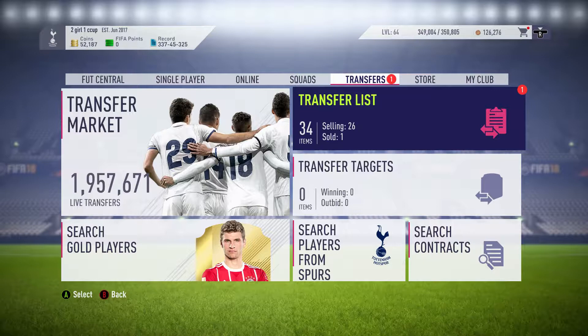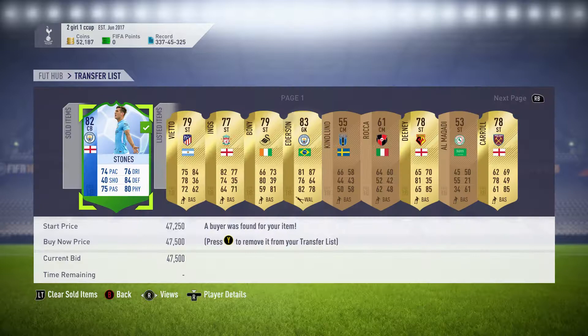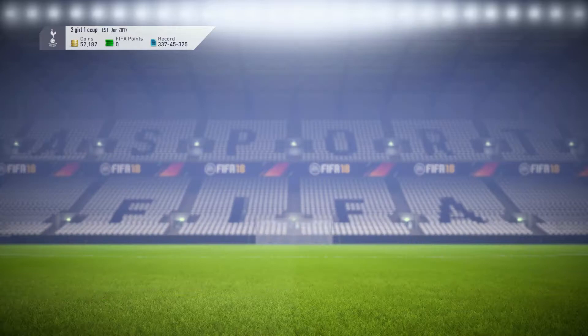What's going on guys, it's Findle here and today I've got a really sick trading method that you need to do right now before it runs out. As you can see, I've got Johnstone who just sold for 47,500 and I managed to pick him up for 39,000 coins.